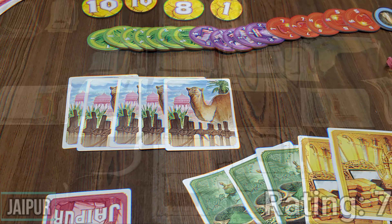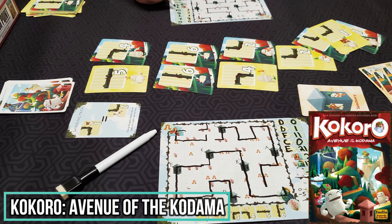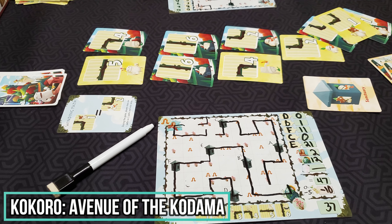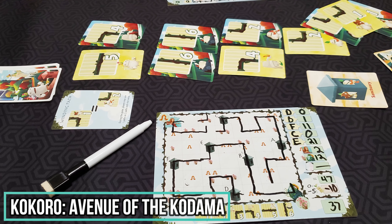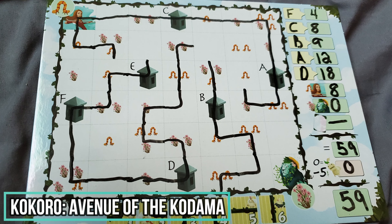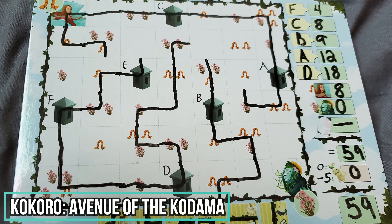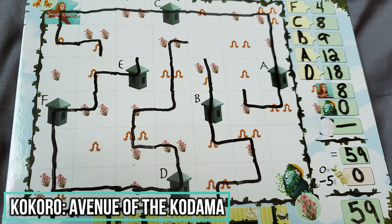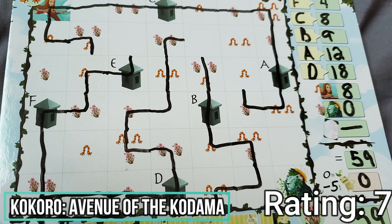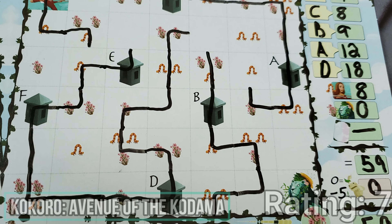Moving on to our last game, Kokoro: Avenue of the Kodama. Kokoro is a flip and write game about drawing paths and trying to connect worms and flowers to the sanctuaries. Each round a different sanctuary card is drawn and you will be trying to connect the features to that sanctuary. You must beat your score from the previous round or you score 0 for that round, and each round you score 0 is negative 5 points. This is similar to a different flip and write game, Trails of Tucana, except this is quite a bit simpler. This gets a 7 rating from me, and it might have gotten a higher rating if I'd never played Tucana before, since I like Tucana a bit more than this one.